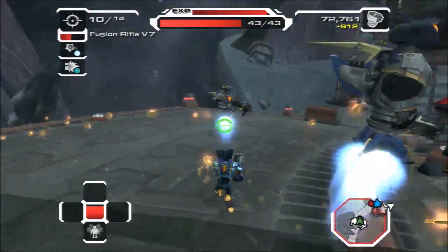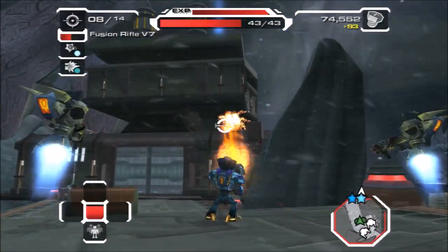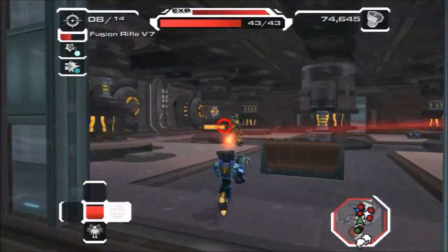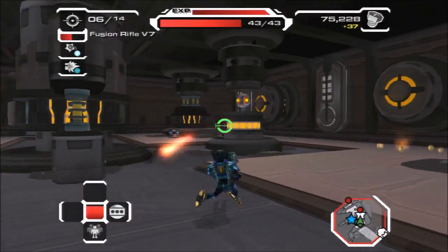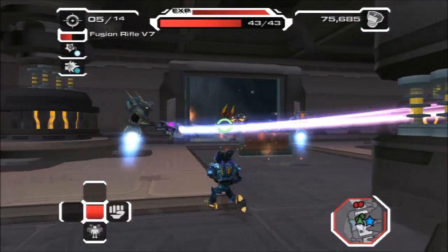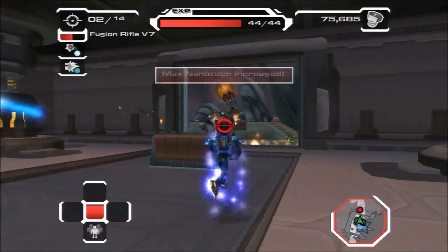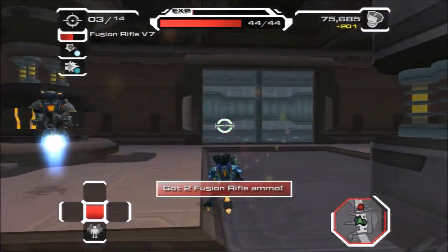Ugh. There are the two security orbs. Hack them and you will have the north power station up and running. Okay, sounds easy enough. Should have got the skill point there, but nope, we didn't. That was it.